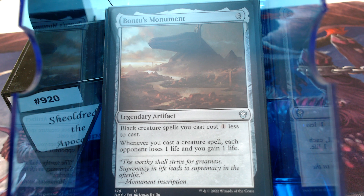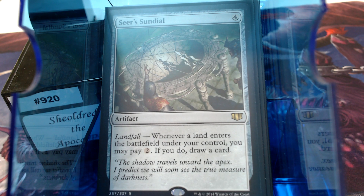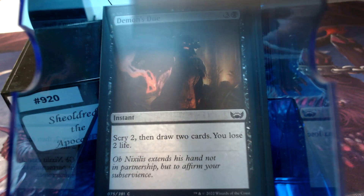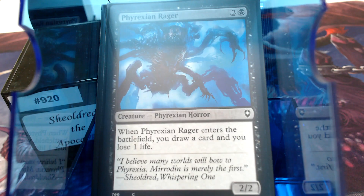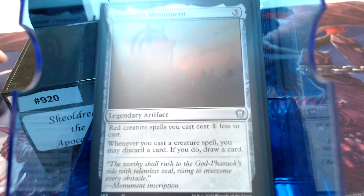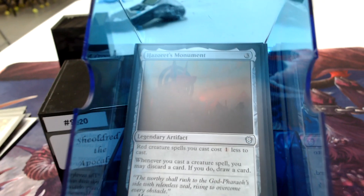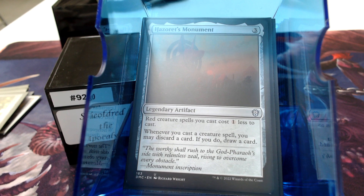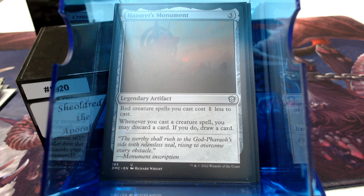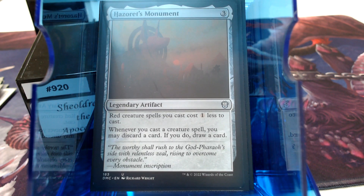Starting with normal things: Seer's Sundial — pay 2 and draw a card on landfall. Funeral Rites — life for cards, which translates to life and cards with Sheoldred. Read the Bones, Ambition's Cost, Phyrexian Arena for a one-shot effect, and The Painful Lesson. A lot of people ask why Haakon's Monument is in the deck — it skirts the color identity rule because it's a colorless artifact. Whenever you cast a creature spell, you may discard a card; if you do, draw a card.